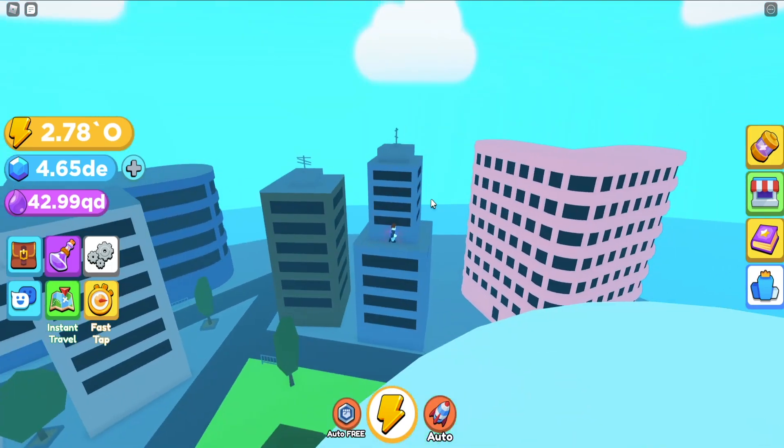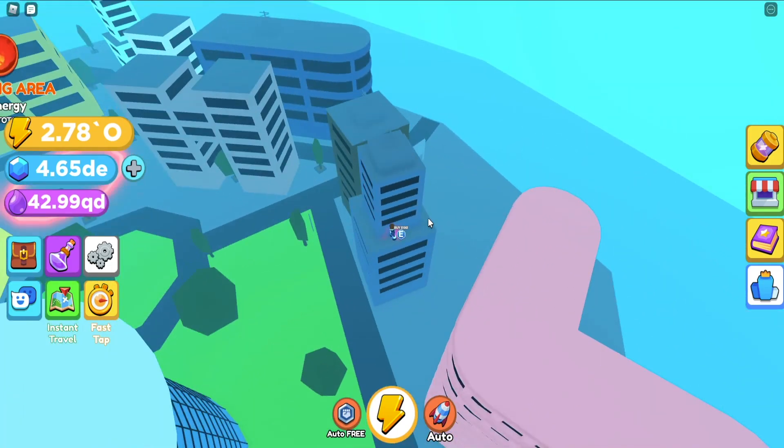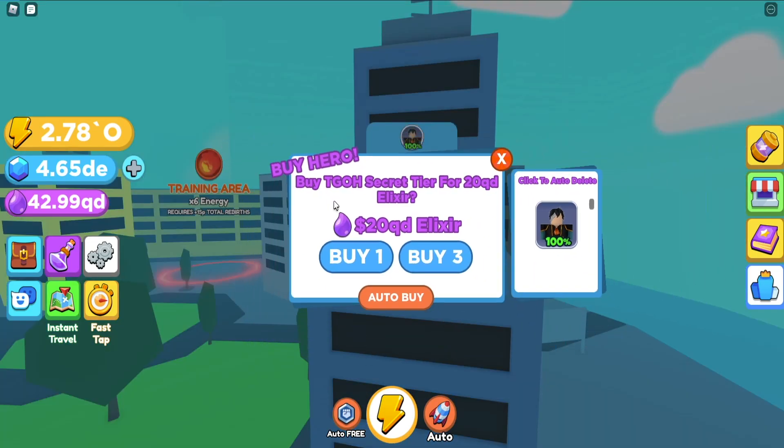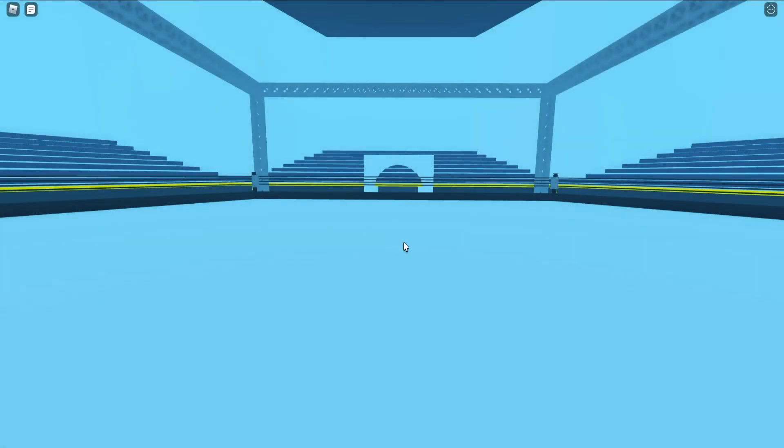You want to climb to the top and you want to come here — that's right next to this v-shaped pink wall. And that's where you will find the new secret egg, and it costs 20 quadrillion as you can see.